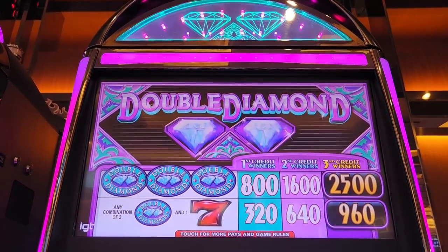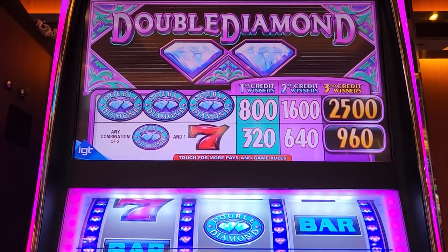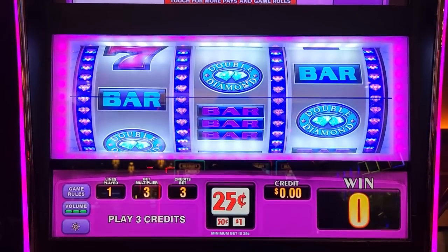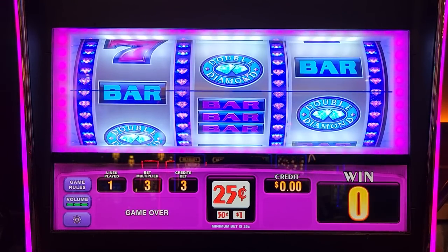Hey guys, it's slot time and today we're gonna be playing a slot machine we've never played before. It's called Double Diamond — had to make sure that's what it's called, not a single diamond but Double Diamond. It's a single pay line game, so there's only one line in the game. We're gonna try our luck. In this game, what you want to get is that double diamond symbol — if you get three of those symbols you will get 2,500 credits. We're gonna start off at a 25 cent denomination per spin, doing a three times multiplier, so 75 cents per spin.